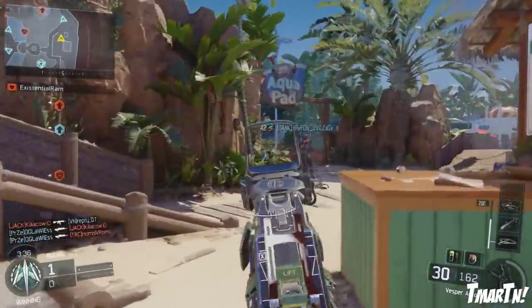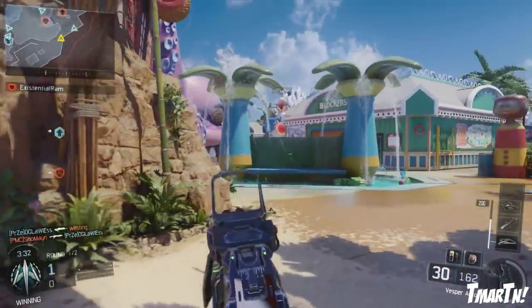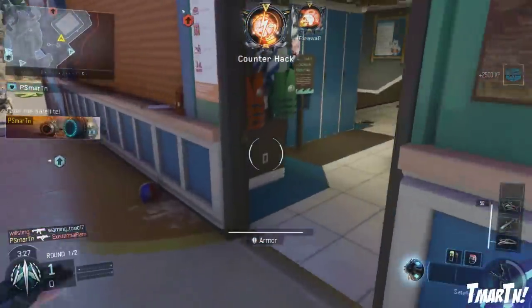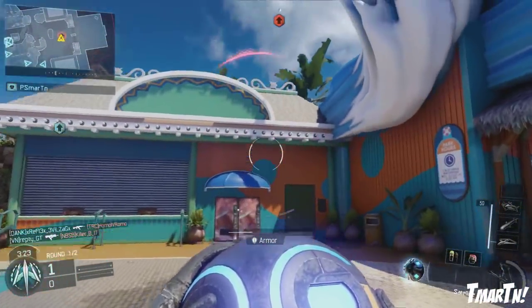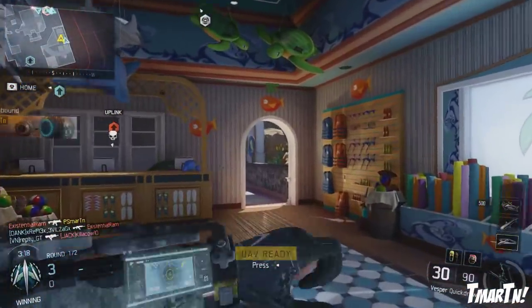In terms of the other things I tested — range and rate of fire — the rate of fire did not change, which I was kind of surprised about. I feel like the Vesper is such a good weapon because its rate of fire is so strong that no other weapon in the game, even with rapid fire, can compete with it at close range. They kept the rate of fire the same.